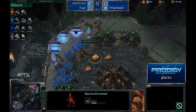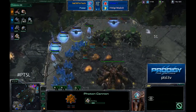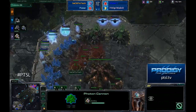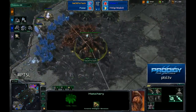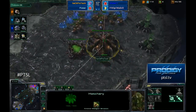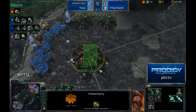He just wants more photon cannons — wants to look like the boss. Three spine crawlers coming up, but the first photon cannons are already finishing and ProTech runs away. Nice cancel by Optic Zero as well — just enough to deny this hatchery and any mining there for quite a significant period of time. More drones coming up over at ProTech's main.